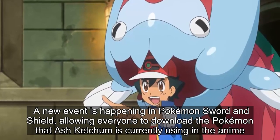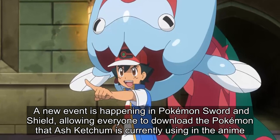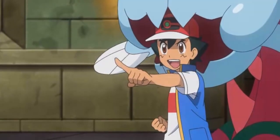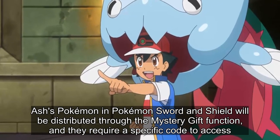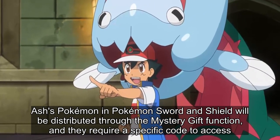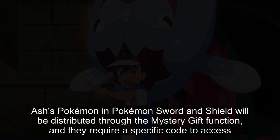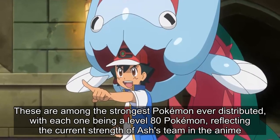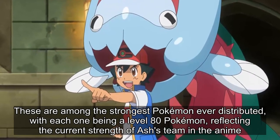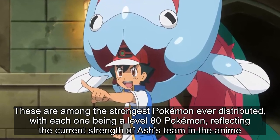A new event is happening in Pokémon Sword and Shield, allowing everyone to download the Pokémon that Ash Ketchum is currently using in the anime. Ash's Pokémon will be distributed through the Mystery Gift function and require a specific code to access. These are among the strongest Pokémon ever distributed, with each one being level 80, reflecting the current strength of Ash's team in the anime.